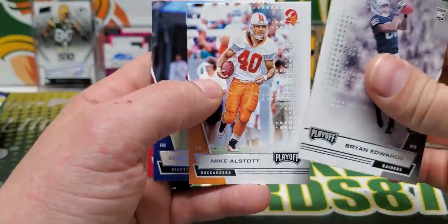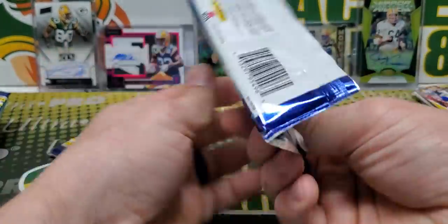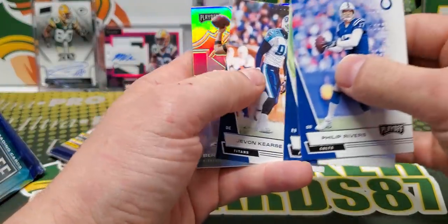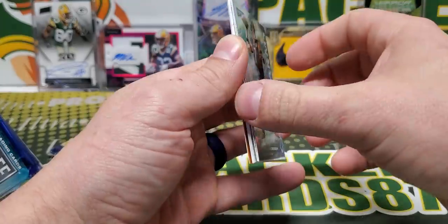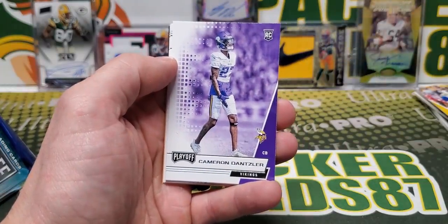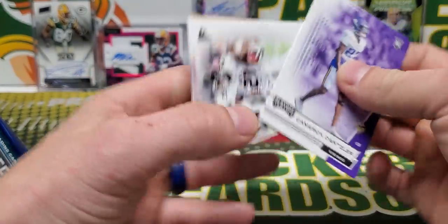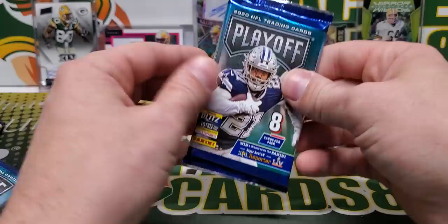Brian Edwards, rookie. All-star in the old creamsicle. What do we got here? Big Ben Call to Arms Silver. That's nice. Looks good. That's what I remember about the 2020 Playoff — all of these prism cards in there look great, like the silvers.